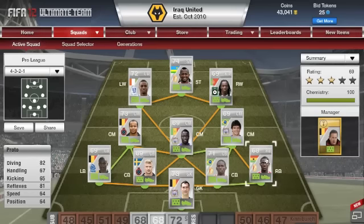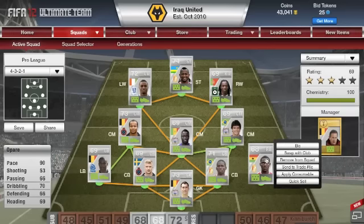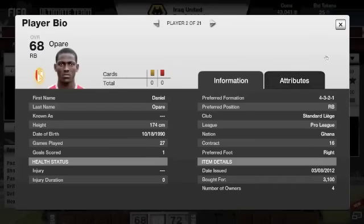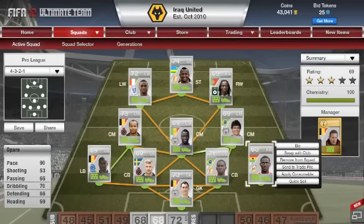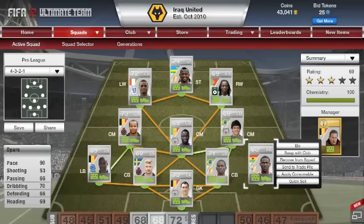Moving on to the right back — Opari. 90 pace, so really really pacey right back with a high attacking work rate, so he'll be going forward and could chip in with some goals. He's 3,100 coins — not too bad really compared to some other shiny silvers in this game. All players are in the right formation which is why we've got the 100 chemistry.